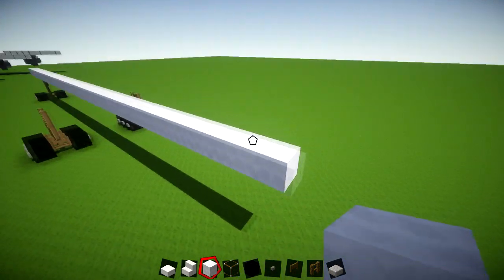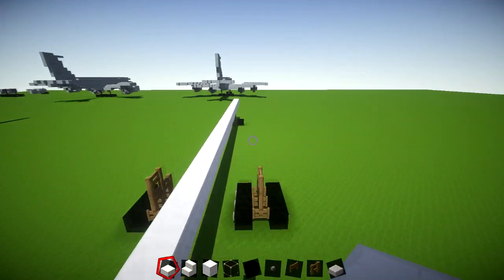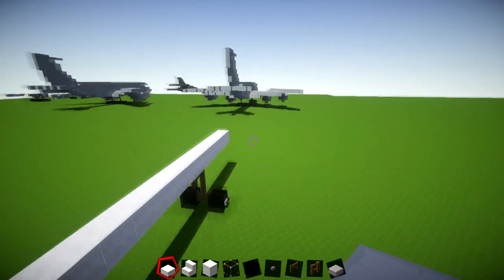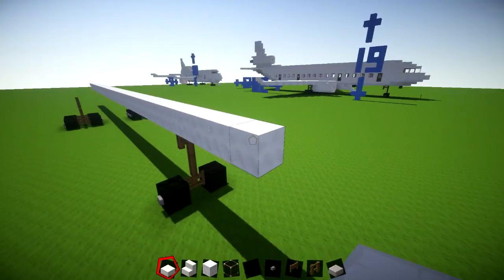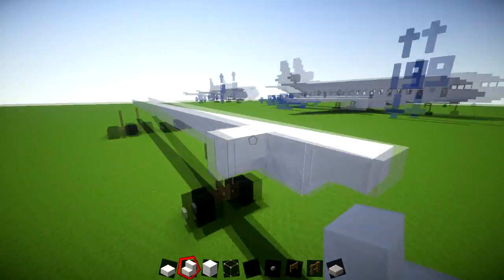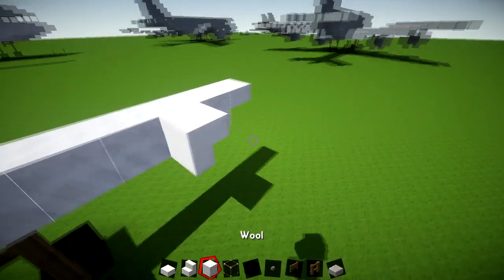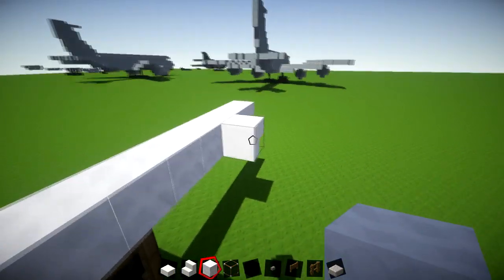That's all 43 blocks. Then put two slabs on the back and one slab right at the front. For the next part, leave one block, place an upside-down stair, so you've got the pattern: slab, block, then stair. Then on the back of this one, add 39 blocks.